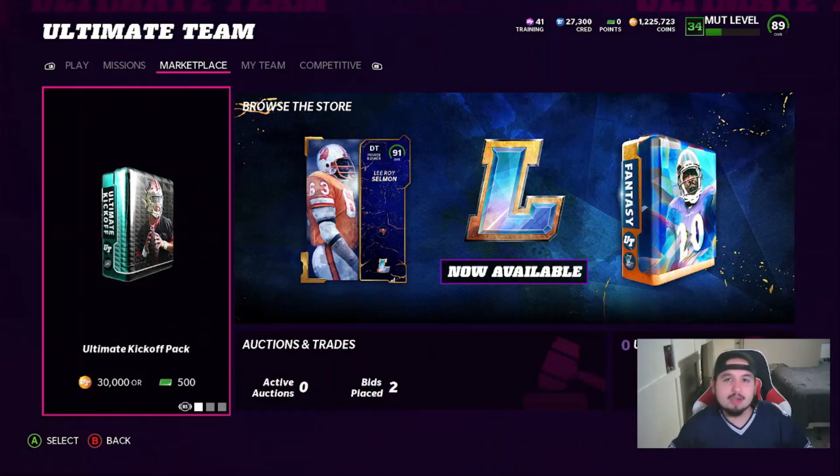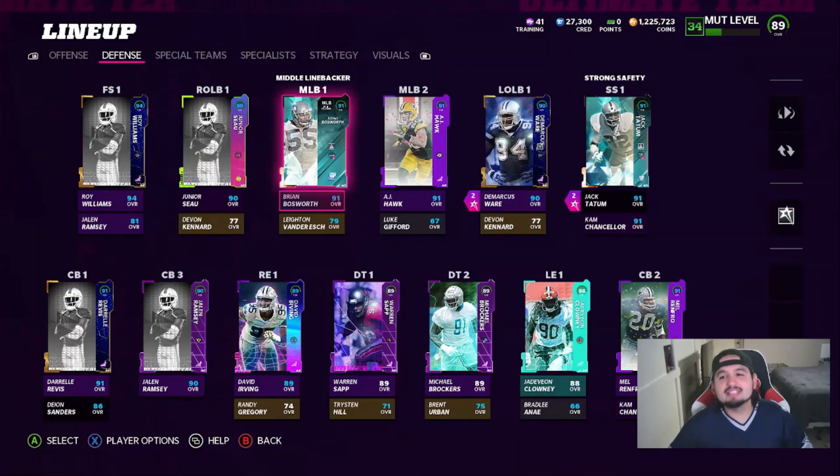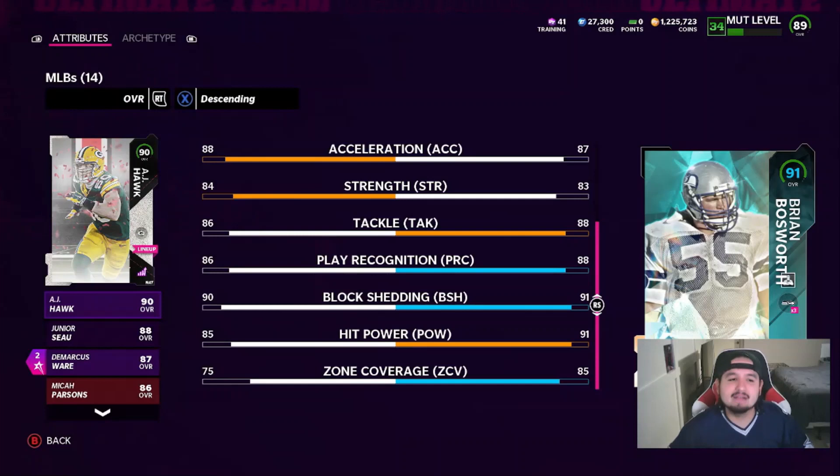Let's check out the team and the new acquisitions because we actually have two, and then of course let's get into the game. On defense, Brian 'The Boss' Bosworth is back in Madden and he's actually better than he has been — 88 speed, 87 acceleration, 83 strength, 88 tackling, 88 play recognition, 91 block shedding, 91 hit power, and 85 zone. He is the best zone coverage linebacker in the entire lineup, with plus 10 over AJ Hawk.